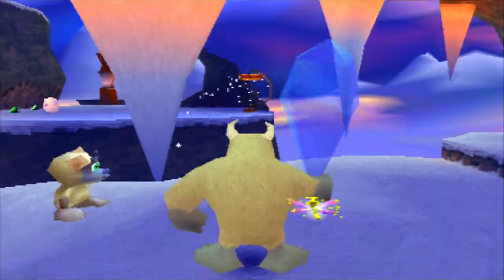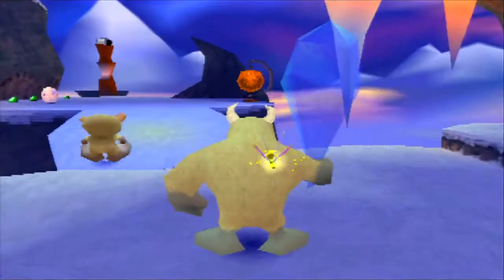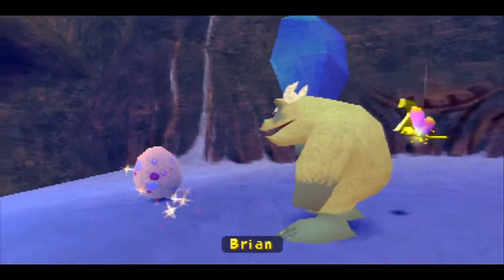This is where the Square button really comes in handy. Luckily, it doesn't take too much timing, so that's awesome. And here's an egg — our first egg of the level — and it's Brian again.